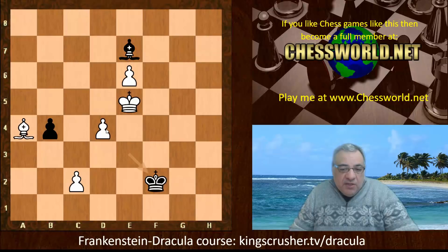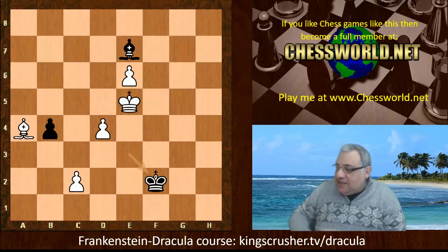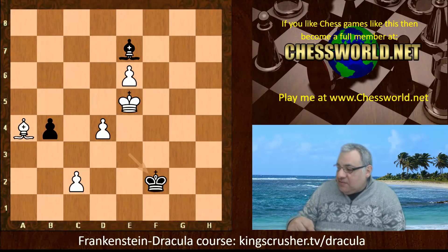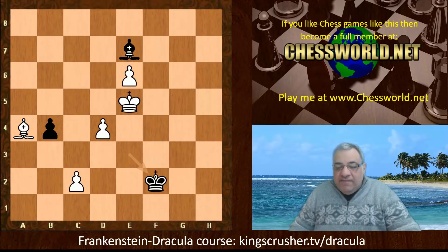In the endgame, the central pawns arose to be really powerful with black's pawns just blockaded as spectator pawns. I hope you enjoyed this. If you want to navigate some interesting resources and train on this amazing variation — the Frankenstein-Dracula — there's a free course at chessbase interactive course, Kings Crusher TV slash Dracula. You'll see ideas for both sides, showing the nature of chess and how violent and resourceful it can be for both sides of this particular opening.